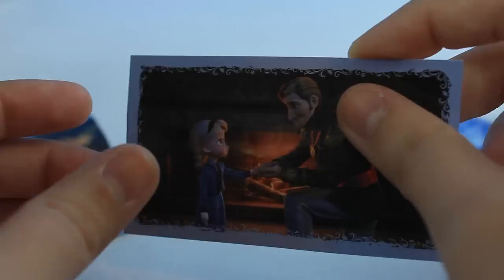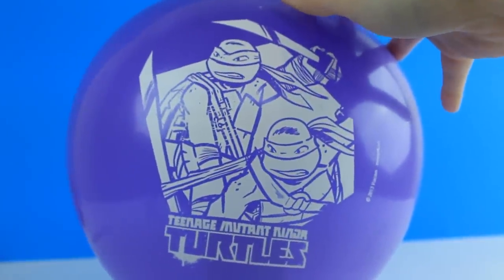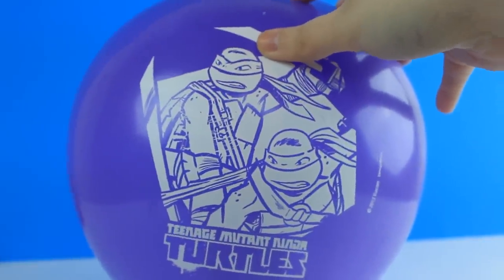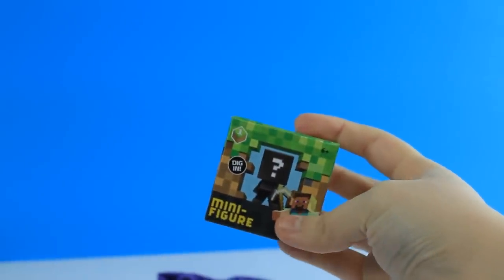Let's open up another balloon. Next we are going to open this Teenage Mutant Ninja Turtle balloon. Let me get my knife and pop it — and it looks like we got a mini figure!